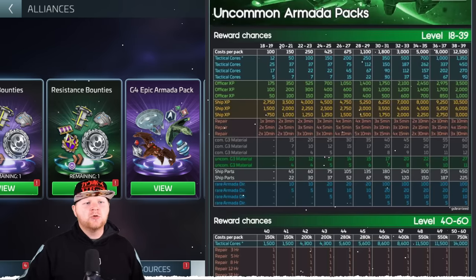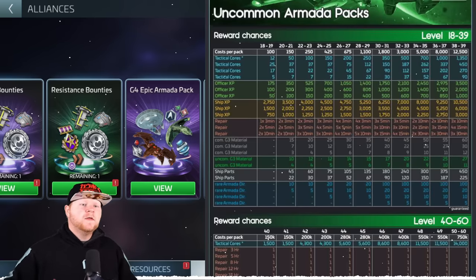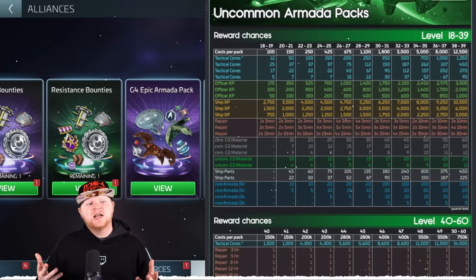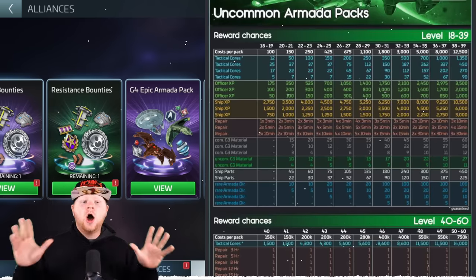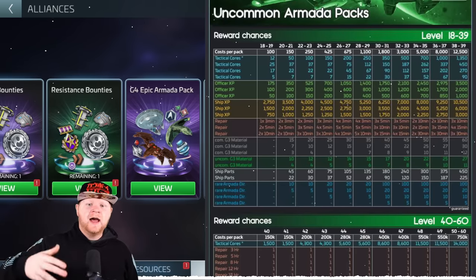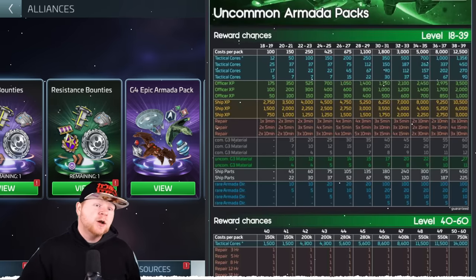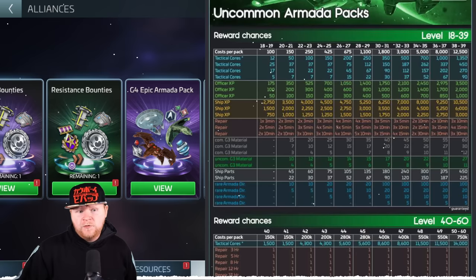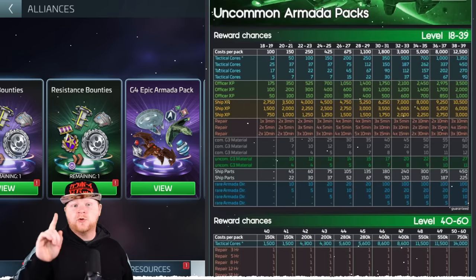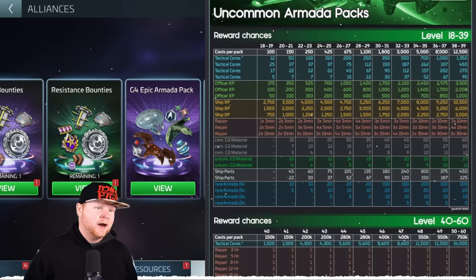So let's start with the G3. We talk about the cost of pulling. People ask, well, when should I start pulling my chest? When it comes to uncommons, always. Basically, you should be doing Armadas with your alliance enough if you're in an active alliance where you're constantly pulling these chests, and it's very important to do so for a few different reasons. Number one, acquisition of items being obviously the obvious, but specific items. The ship XP can actually add up — it's not a lot, but it helps.